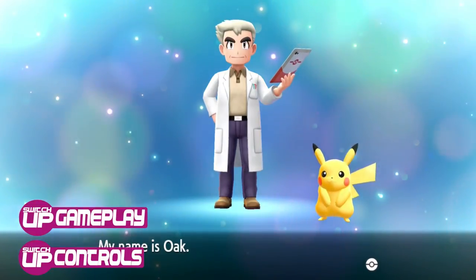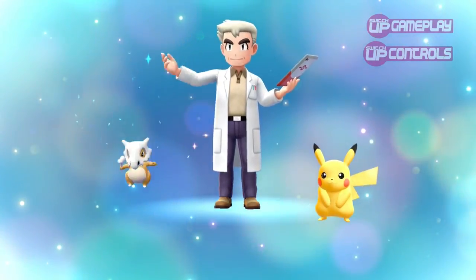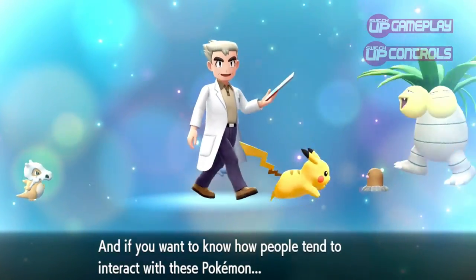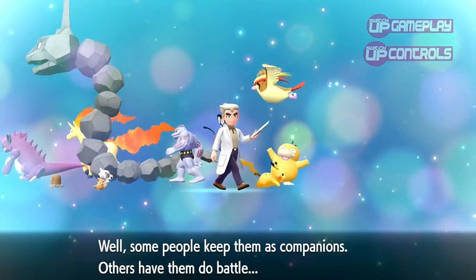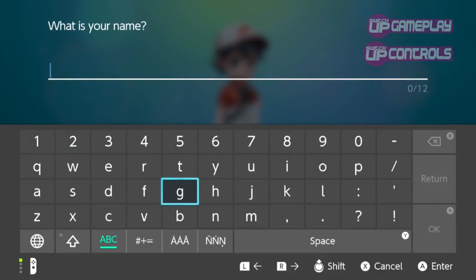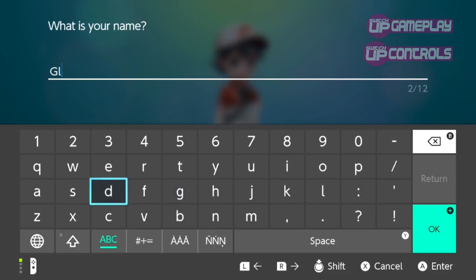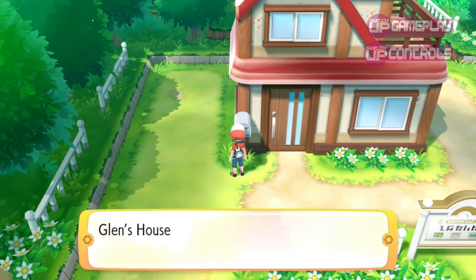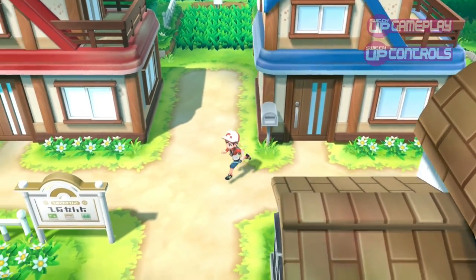In terms of gameplay, on paper, Pokemon Let's Go works in the same way that all mainline Pokemon games have done down the years. You travel from town to town, catching Pokemon to add to your team, and battling the leader of each gym to earn their badges and prove yourself worthy of taking on the Elite Four for ultimate glory, entering the Hall of Fame. Having said all that, this is meant to be a more streamlined experience, serving as an entry point for newcomers, and there are a few small tweaks that change the gameplay from the originals for better or for worse.